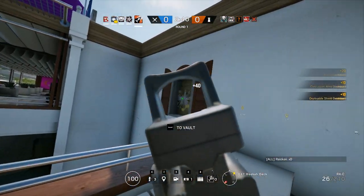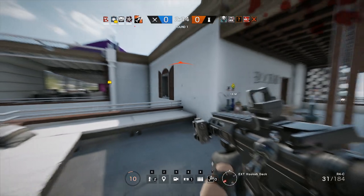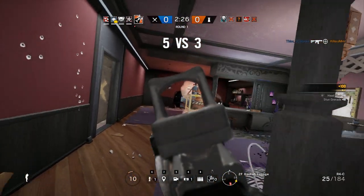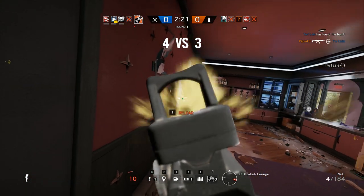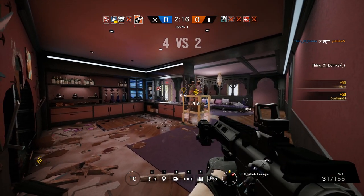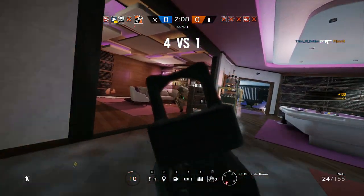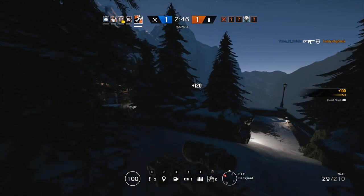The last tip is that because Ash's breaching charges can be placed on a ceiling, a roof, or a wall, you can do a lot of vertical gameplay with them. This is really important if you're playing Ash in more of a support role rather than pure entry fragging, and especially if you don't have a Buck or Sledge on your team. I've used this on maps like Consulate — putting a hole right above the garage so you can shoot anyone sitting behind the white van.